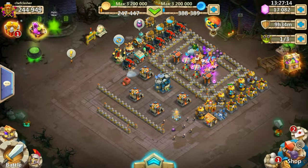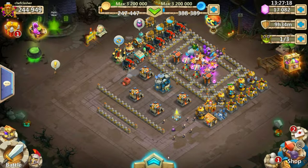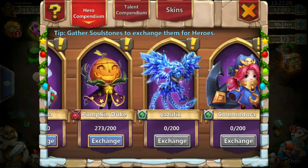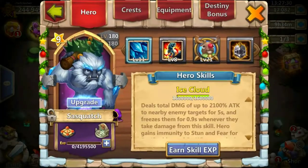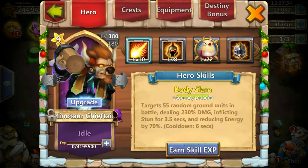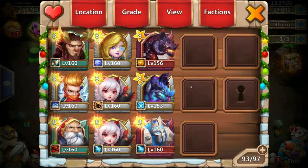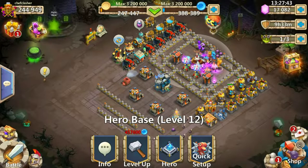It's a really unique account. You can see 244,000 might — that's solid. And as you may see, there is not a single evolved hero here. He doesn't have any evolved heroes, no evolved, and that with 244k might. So how is that even possible?